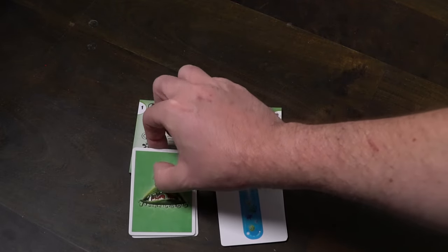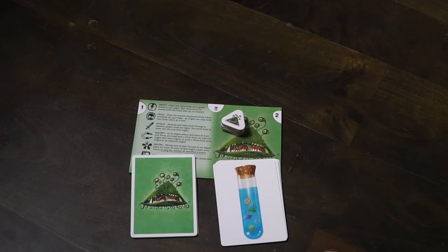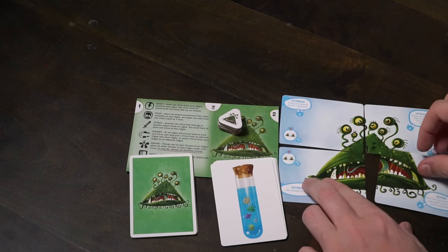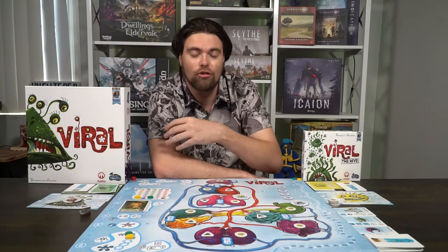Each player is going to get a number of cards and mutations that have their symbol on the bottom left-hand corner of the card, in addition to each type of vital organ present in the human body. With their cards comes their player board and also their virus tokens.